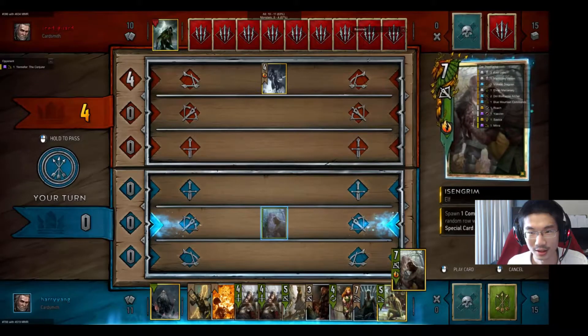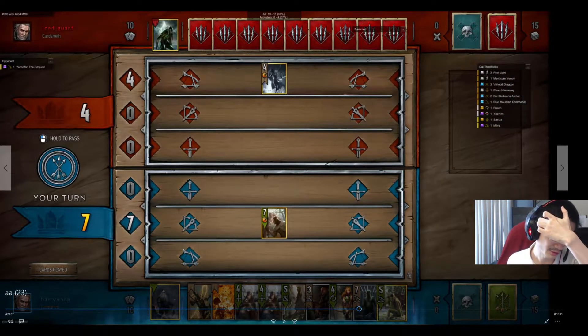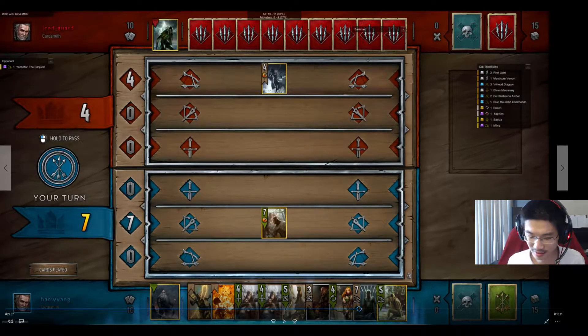Opponent starts with playing Yennefer of Vengerberg. I want to pause and talk about that card. Usually in the ladder setting, the Monster player plays three golds that are non-negotiable: the Caretaker, the Avalanche, and the Kayran. Then the fourth one depends on how strong you want to attack against specific factions. If you play Yennefer of Vengerberg, you are attacking really heavily against the Skellige players.